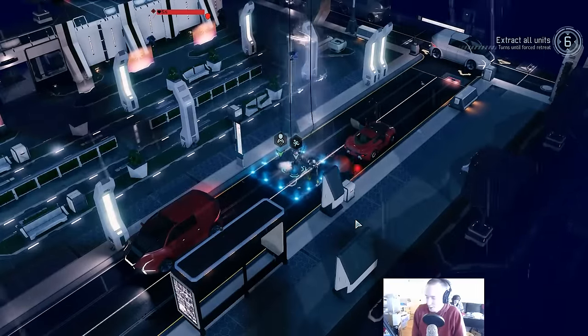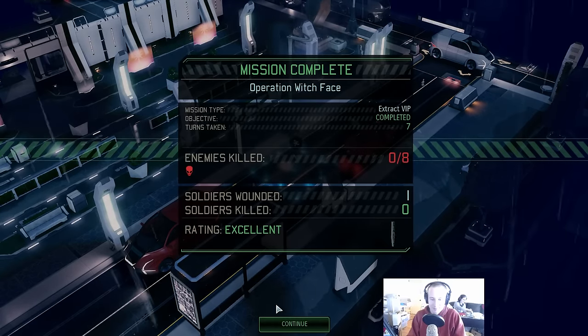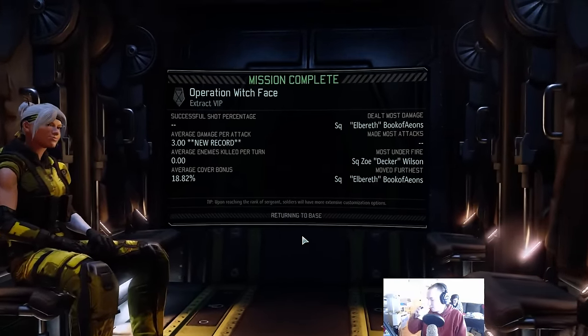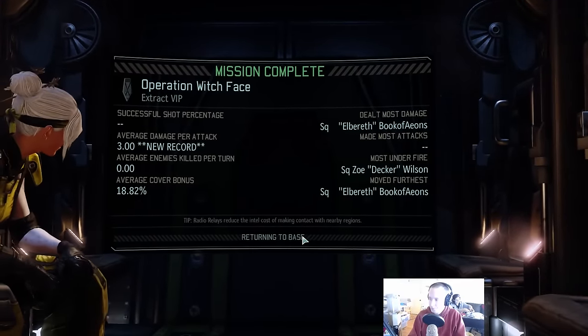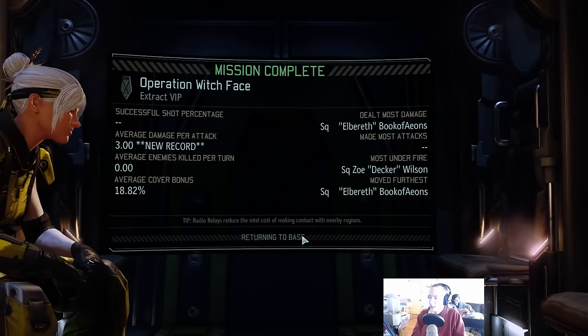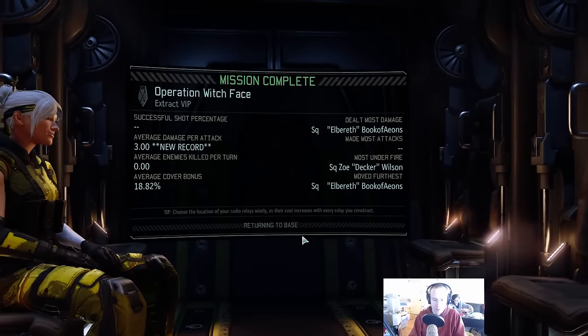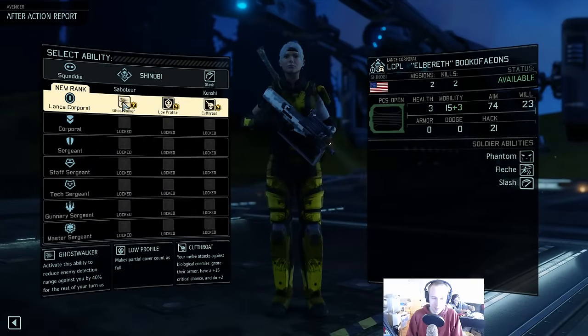I wish that they worked in my favor somewhat more often. Status confirmed — mission accomplished. Good on my specialist. How do I tell what tile is safe and what isn't? I think it's Perfect Information or maybe Gotcha, but it draws crosshairs on units if they can see you from the tile you're standing on — or technically if you can see them. Since our soldiers didn't have squad sight it's symmetrical. Combat Protocol is legitimately good — someday I will survive long enough to use it.